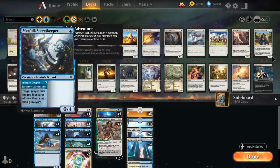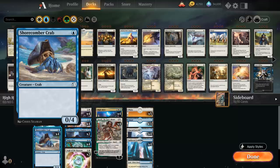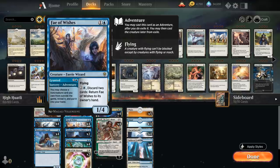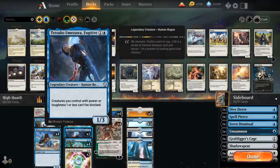We have the full playset of Yoked Ox, Merfolk Secretkeeper — we're not going to use the adventure, just played as a one-mana 0/4 — and the Arena all-star Shoreline Crab. At two mana, the new addition from anthology: Nyx Fleece Ram as a two-mana 0/5 that also gains one life at the beginning of our upkeep. We've also got four copies of Fae of Wishes as a two-mana 1/4 flyer, which can deal a ton of damage in the air, and we can use the adventure later in the game for four mana.